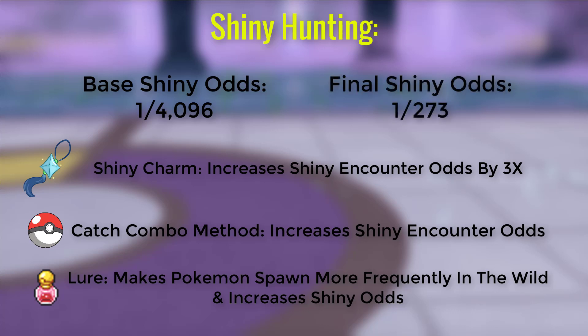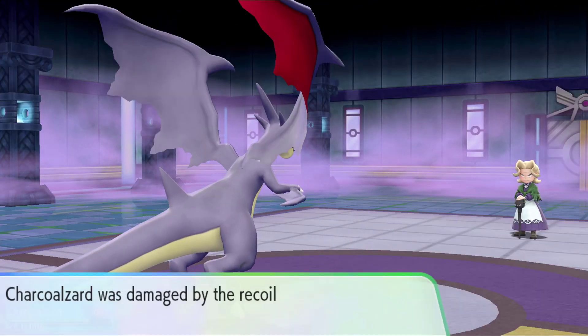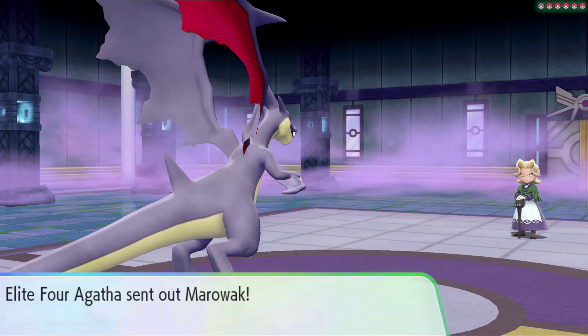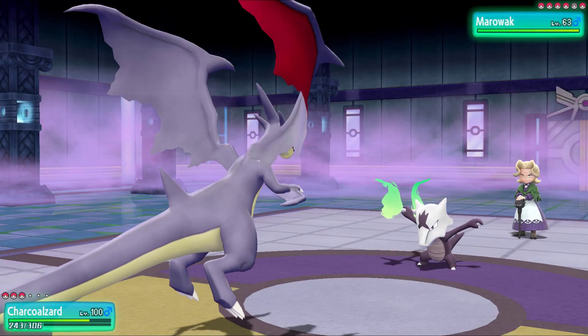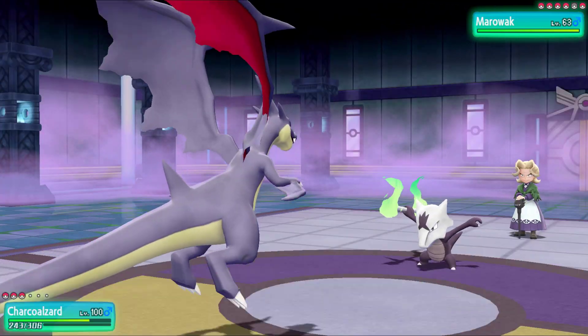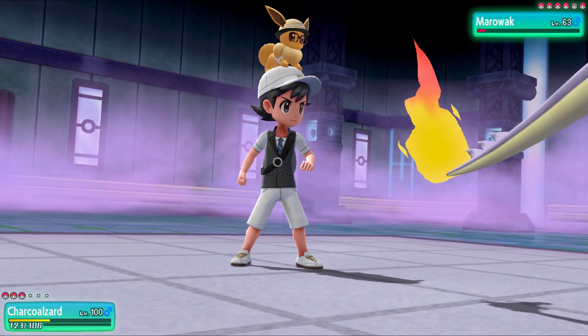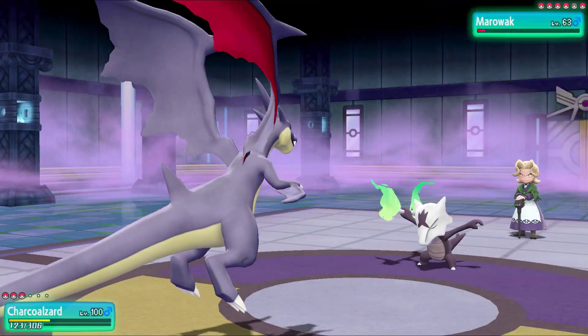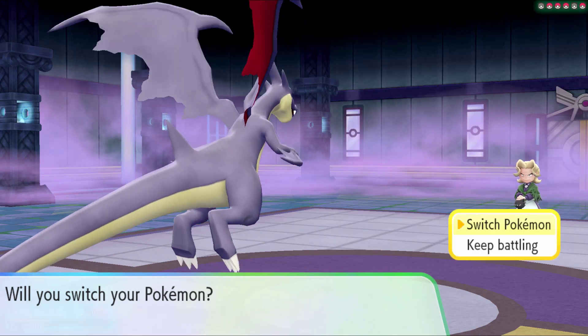This is a way better number and obviously makes the concept of finding all 150 shinies much more realistic, but keep in mind that it does take a while to do the Catch Combo Method properly, and we need to do it over and over again each time we hunt for a new shiny. Also keep in mind that we don't have complete control over which species is going to shine, because anything on that route can pop out of the grass as the shiny, so we may end up in situations where we get a bunch of shinies pretty quickly but they're of Pokemon we already have and don't need, and therefore it takes a really long time to find the one or two that we still need for that route. The bottom line is, we have a lot of things we can do to make shinies more common, but it's still a pretty ridiculous goal to go for all 150, and it is going to take us a pretty long time to complete.